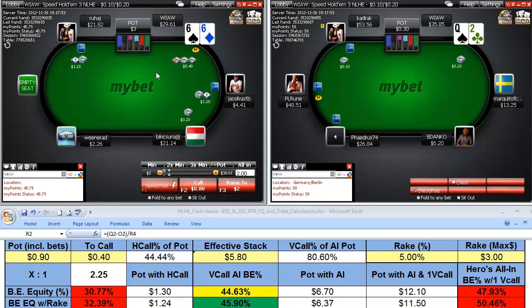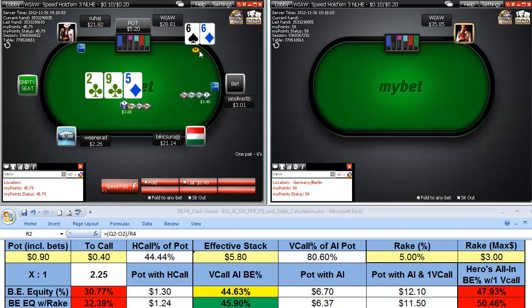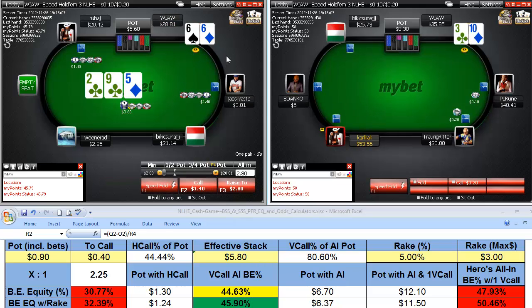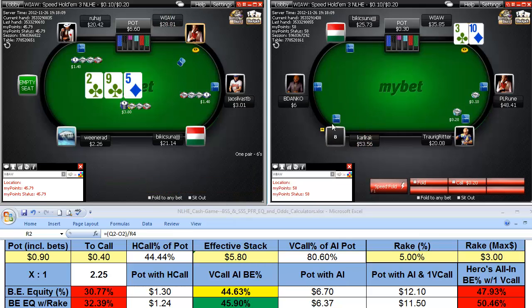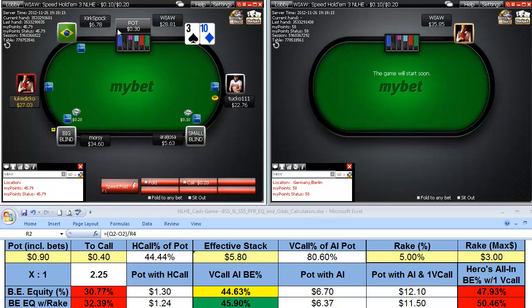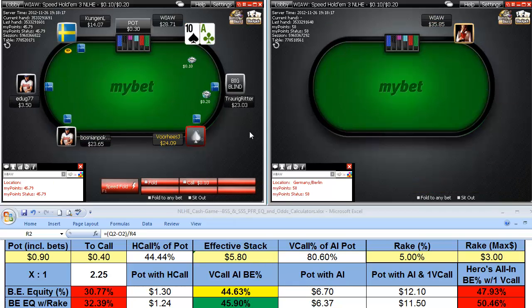We get a big stacker that calls, and with our call we close the betting — that's important. If this guy could still shove after the fact, it's a more marginal call. But with that call I'm calling for set value, I'm closing the betting, ensured to see the flop. No set, no bet — and I check out. We definitely had the 8-times implied odds we need to make that call for set mining.